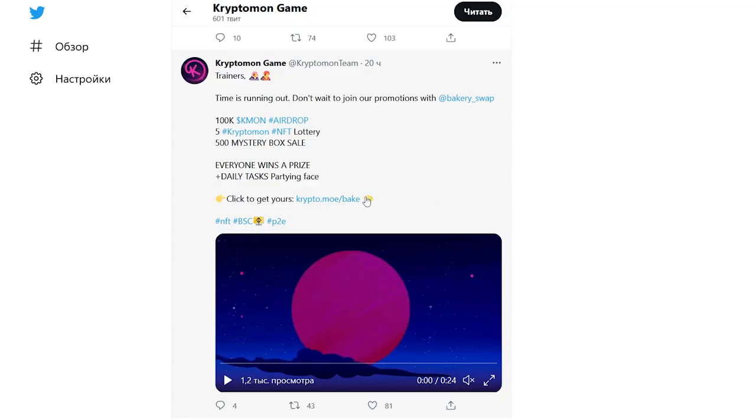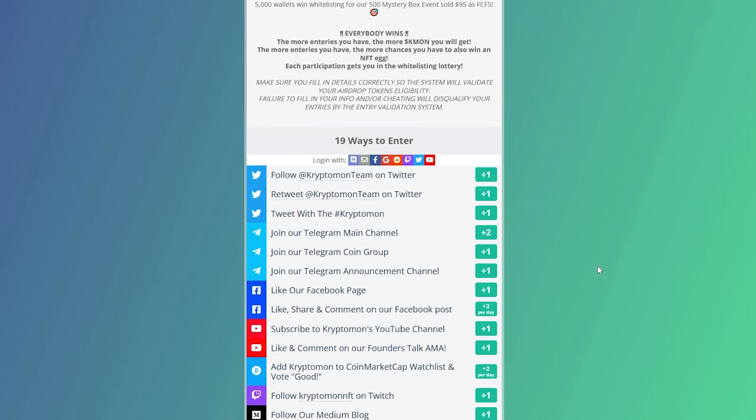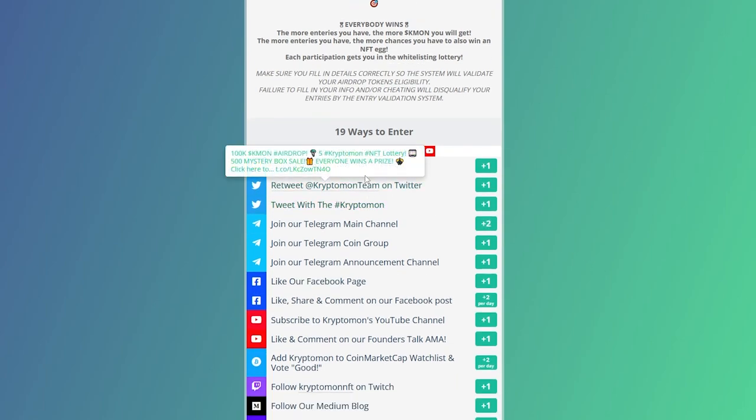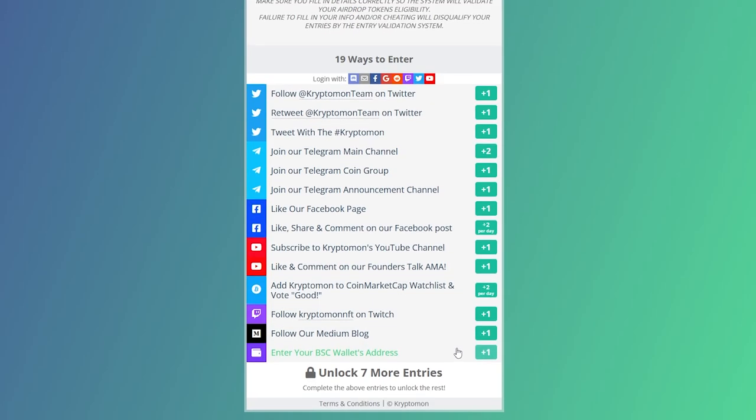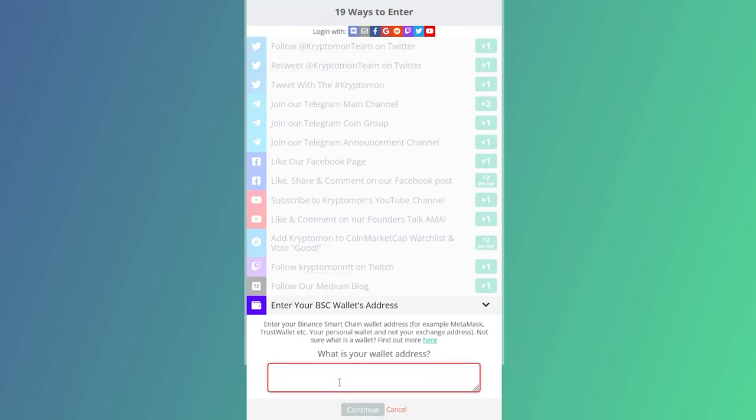By joining Kryptomon now, you will have the opportunity to participate in the $100,000 KMON giveaway, a 5-egg airdrop lottery, and the whitelist. To take advantage of the offer, you need to go to the competition website, complete all the necessary steps, and submit your wallet address. Complete daily tasks to increase your chance of winning. All necessary links can be found in the description under the video.